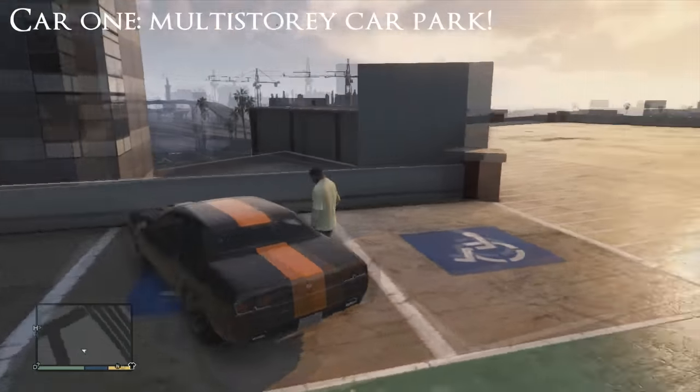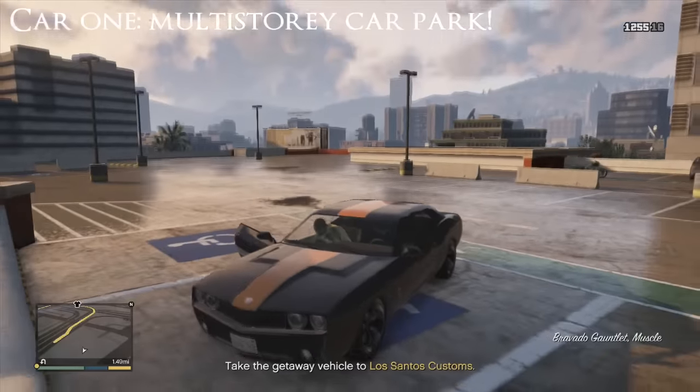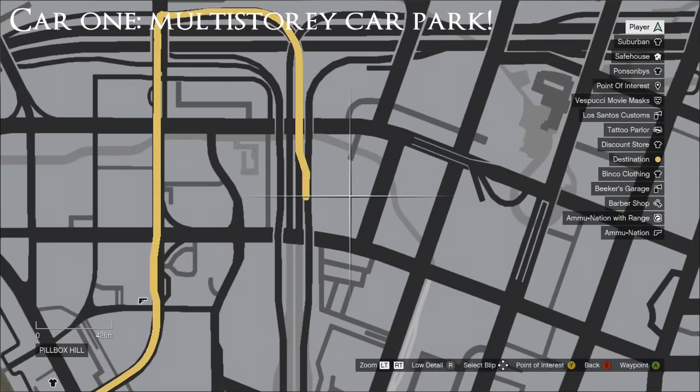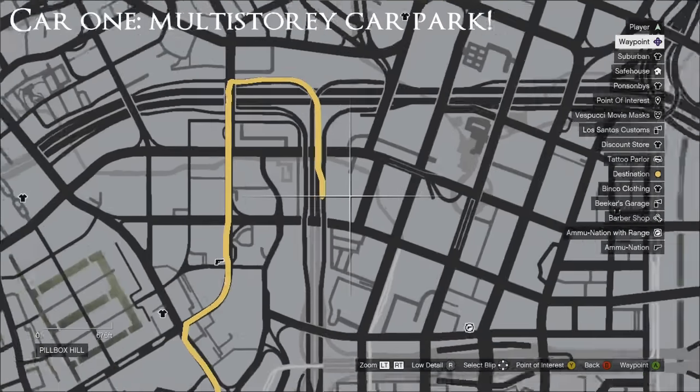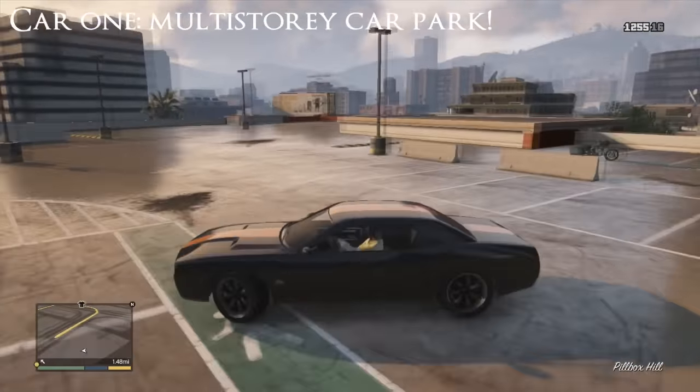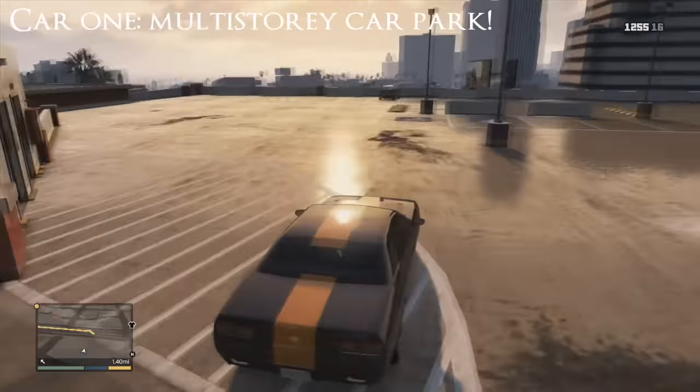Here's the car, and after getting inside the car you're going to need to head over to LS Customs. You'll have a GPS yellow line going across the road so it's going to be pretty easy for you to get to. You don't need me here, just follow that and carry on going.